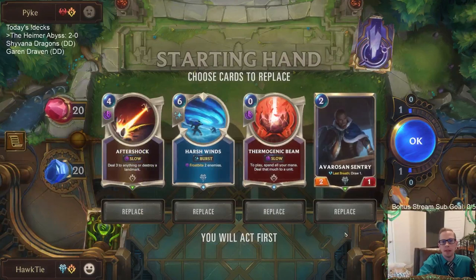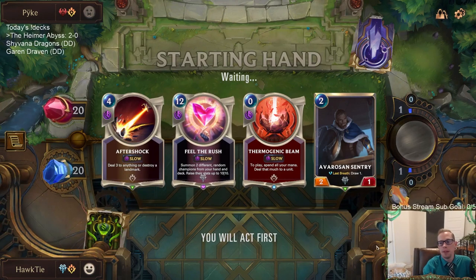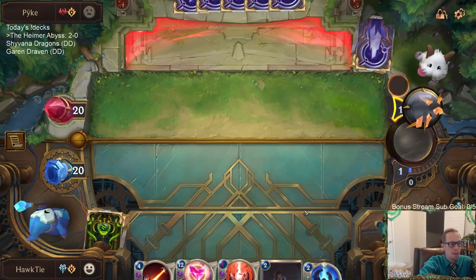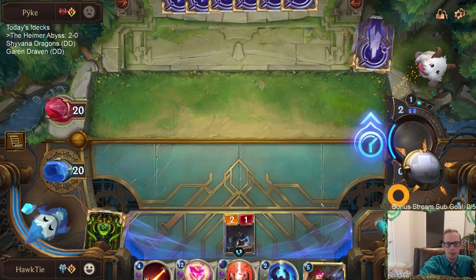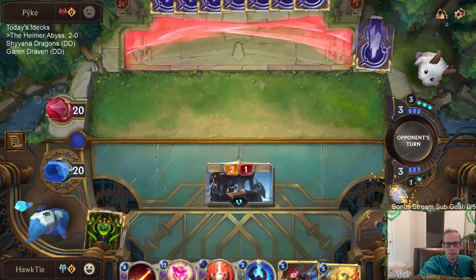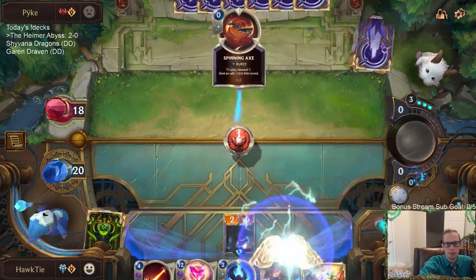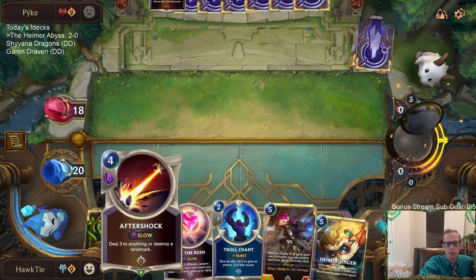Next matchup: Draven/Ezreal. Aftershock and Thermogenic Beam are going to be important at killing their champions. Captain Farron is their third champion and is going to be more difficult to deal with, so we need to keep our Nexus health up so we don't die to the Decimates — which is easier said than done. I can use Aftershock now before it makes me spend too much mana, where Aftershock will still be able to kill the champion for 4 mana.